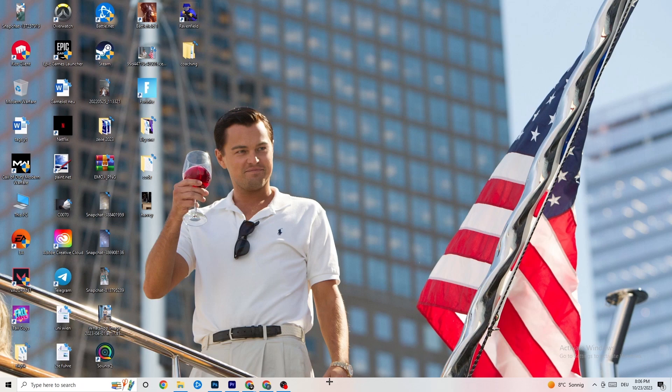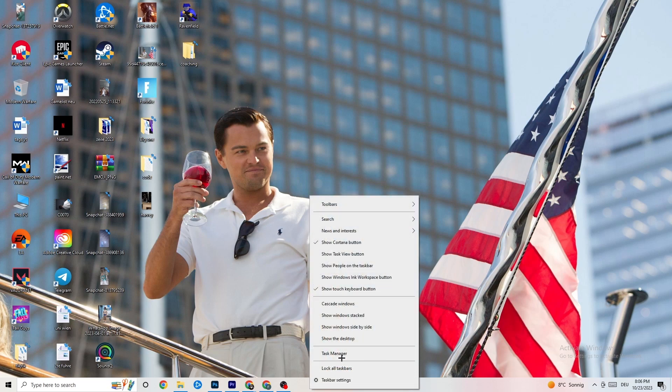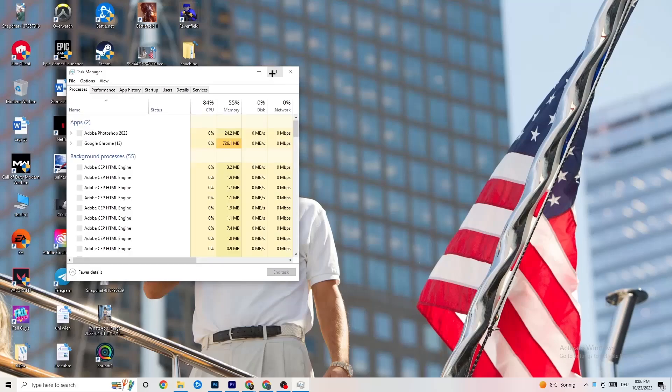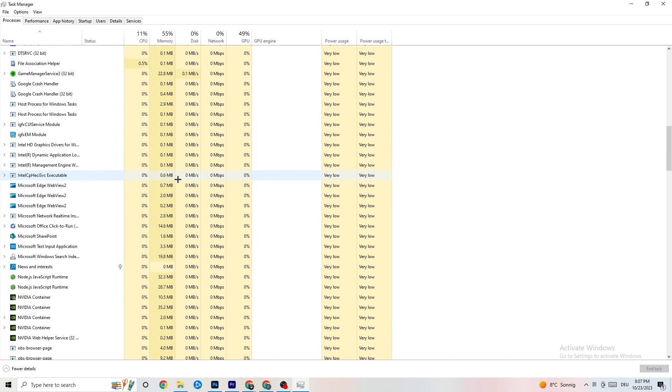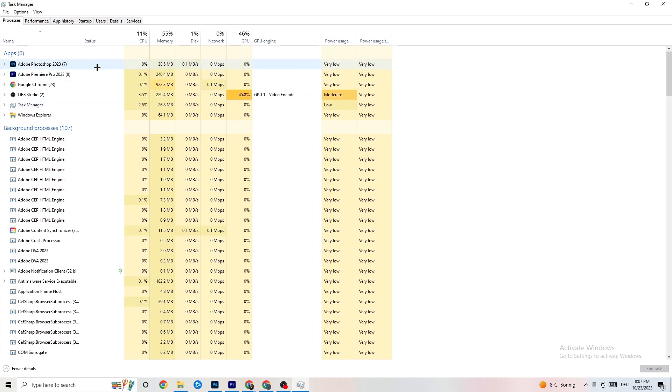The next step is to right-click the taskbar and open Task Manager. Go to the 'Processes' tab in the top left corner. You'll see CPU usage, memory usage, GPU, network, and more. End every single task that is currently using too much GPU or CPU — especially apps, but also background processes if they're consuming too much.